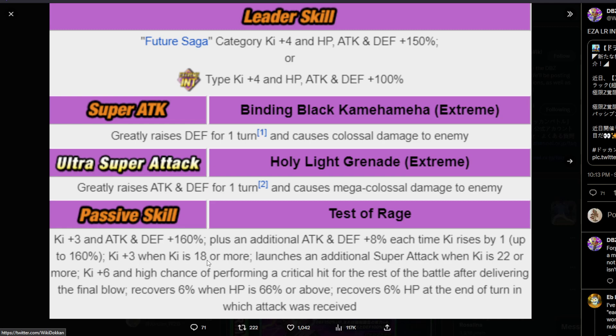Ki plus three when ki is 18 or more — so this will also be on super attack. If you get him to 18 ki, he will jump up to 21 at least on super attack, and then if you get him to 19, he'll go to 22, etc. So you need to get him to 18 ki and then he gets this nice three ki for free. I kind of wish this was a little bit earlier — maybe ki plus three when ki is 15 or more would be more generous. But it's an LR EZA and it's a villain, so I can't be too greedy. Whenever Dokkan is buffing villains, they're a little reluctant, you know.